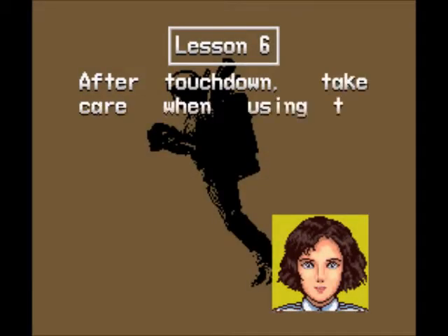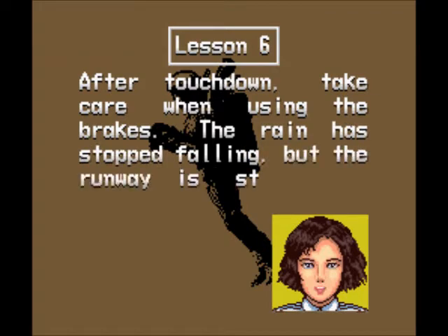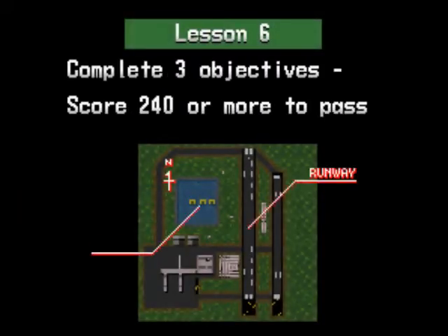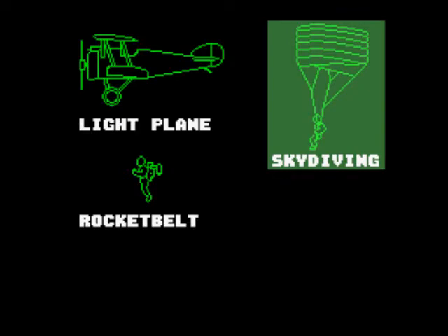Hello, this is William Longfellow back here on Lesson 6 of Pilotwings for the Super Nintendo. Now on the last episode we had snow, so naturally we have rain this time, and it makes the runway very slick, which basically means you have to land on it early, and you have to brake pretty quickly, otherwise you'll sort of slide off the other end and not earn very many points at all.